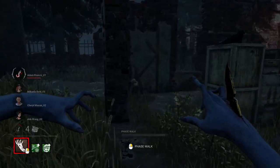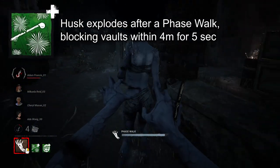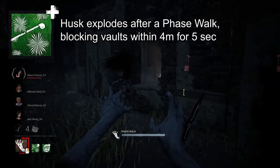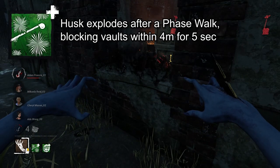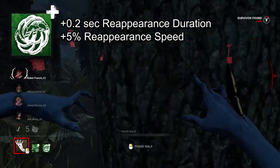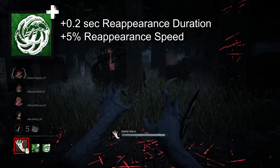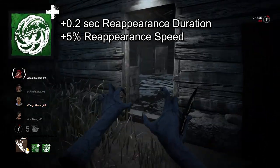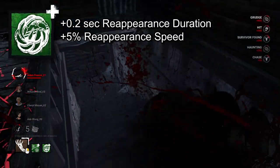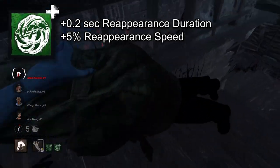Spirit is good for chasing, but sometimes you just need an extra boost. Senko Hanabi makes it so that upon ending a phase walk, the husk will explode and block vault locations within 4 meters for 5 seconds. Couple that with Katana Tsuba to increase your reappearance duration after a phase walk by 0.2 seconds — the reappearance duration being how long you hold your increased movement speed after exiting, which is also increased by 5%. These two work together to cut someone off at a strong loop.